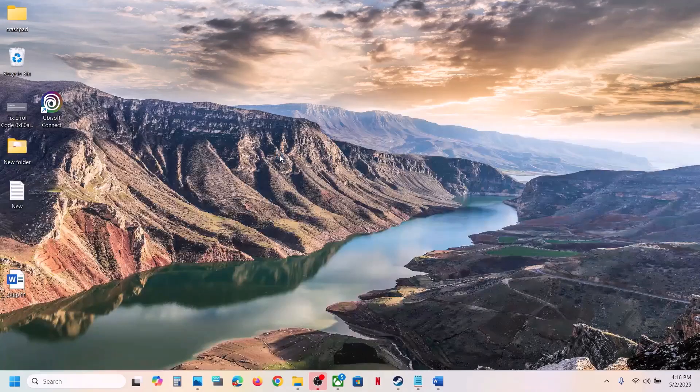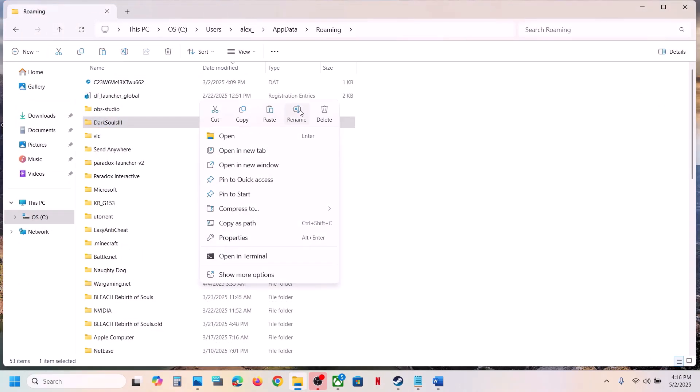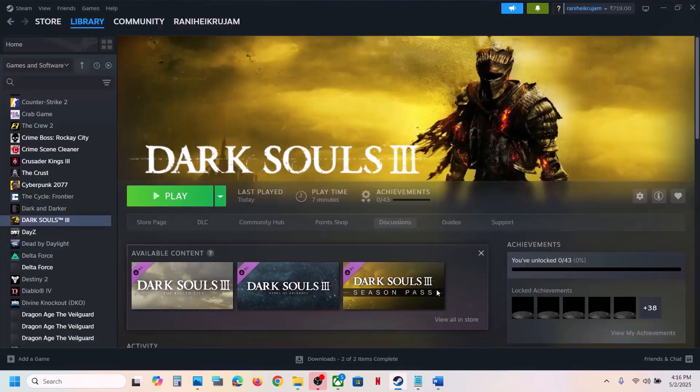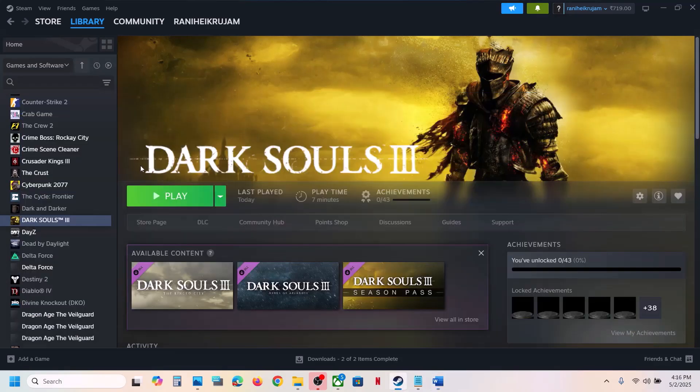Open the AppData folder, then the Roaming folder. Here you can see the Dark Souls 3 folder — copy this folder and paste it to the desktop to create a backup. Once you have the backup, rename the original folder, then launch the game and check.